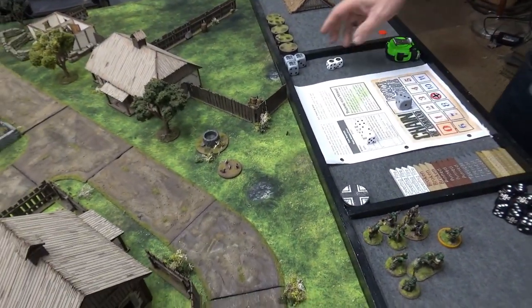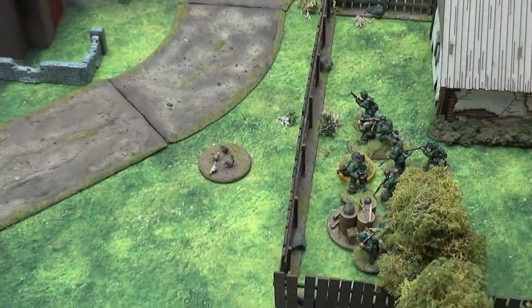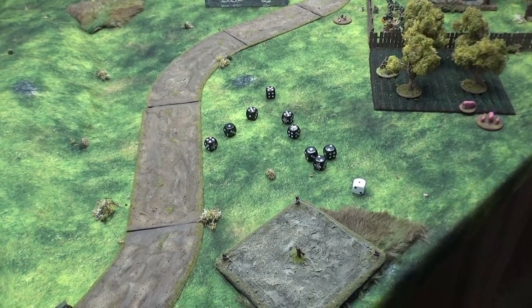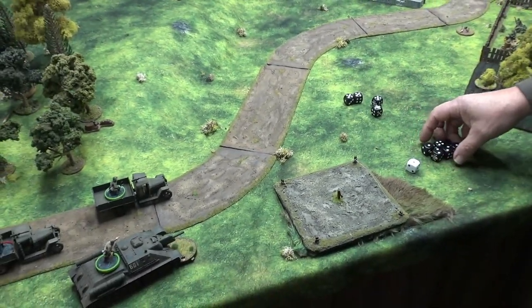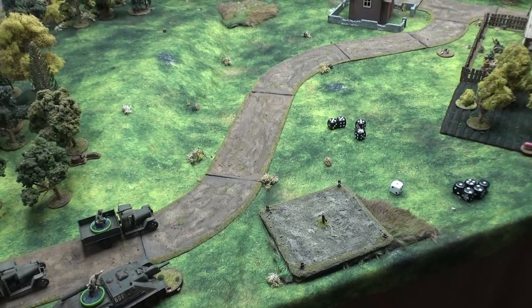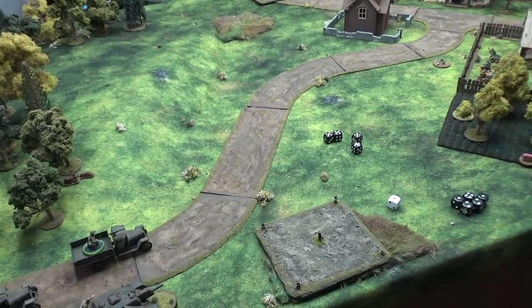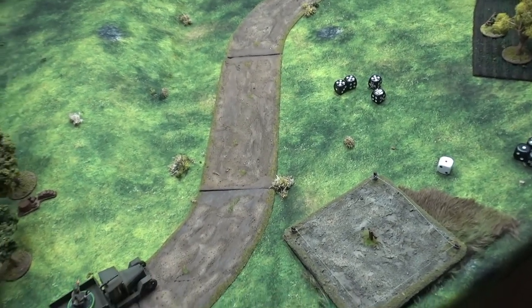Next phase — no double phase. This squad moved up one D6, only got a one, but they did go within two. He's going to shoot at this truck — needing fives, so four hits. Infantry fire versus soft skins: roll as normal versus crew and passengers. So four hits on the dudes inside, treated as soft cover. Three shock on the guys inside, but the truck is not damaged and not shocked, so we can still keep driving.